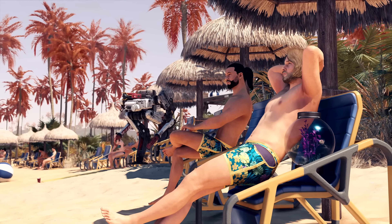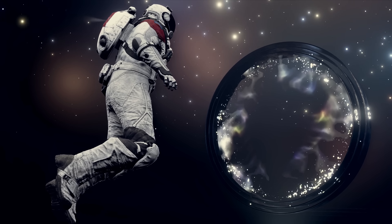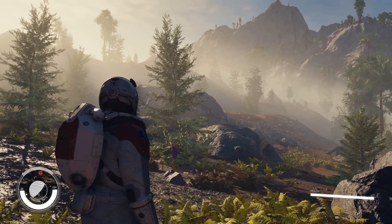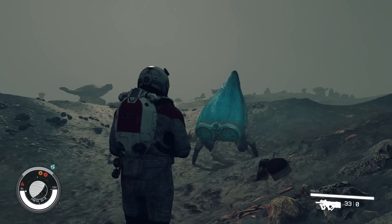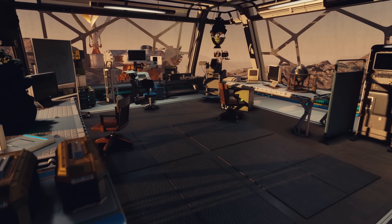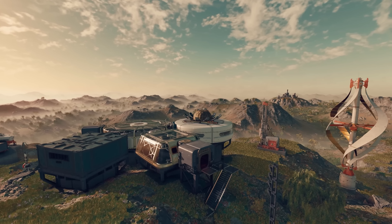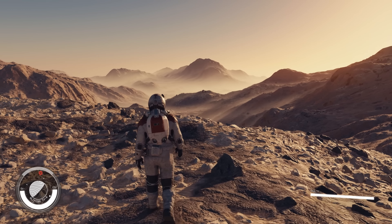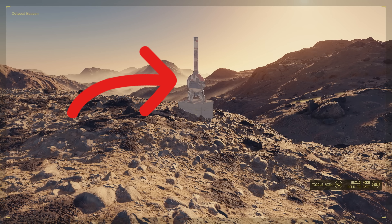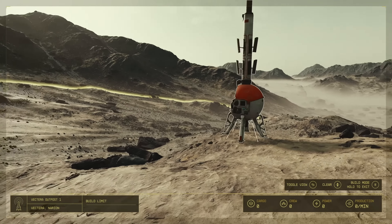Sit back, relax, grab yourself a nice cold drink and buckle in, because we're going to space. Picking exactly where you want to build your outpost out of the thousands of Starfield locations seems like no easy task, but when you do find that home away from home it becomes a very straightforward process. By opening up your Starfield scanner, you'll be able to place your outpost beacon, which acts as your main interaction point for your outpost.